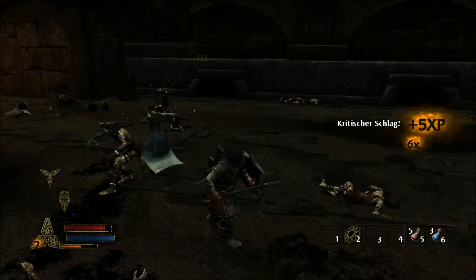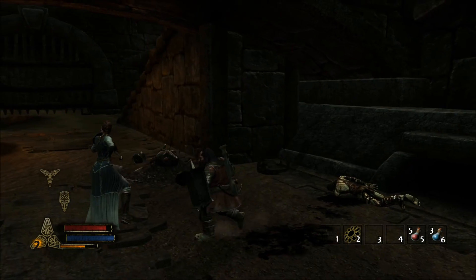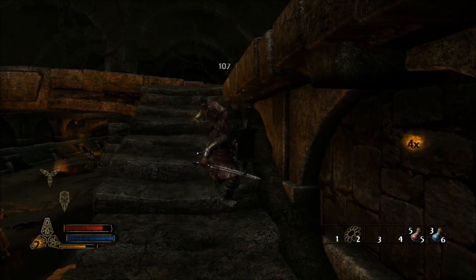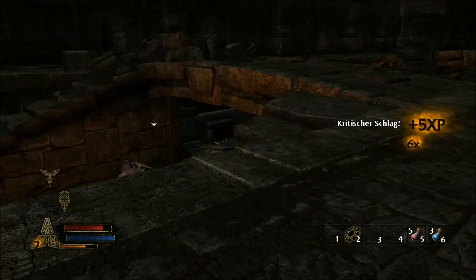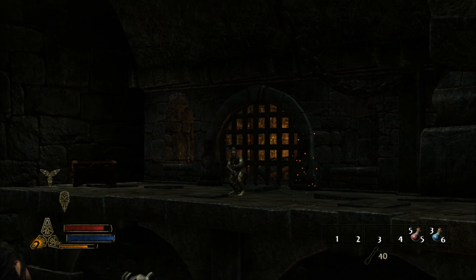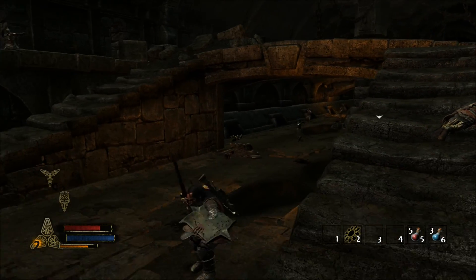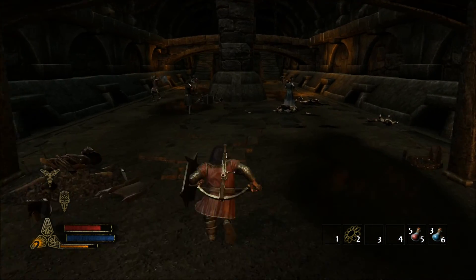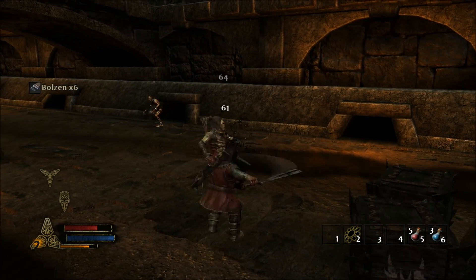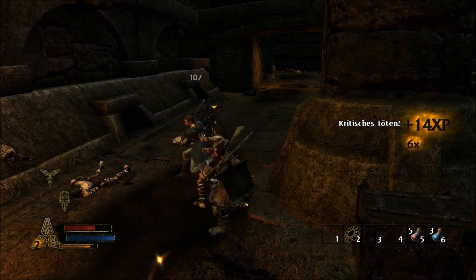Unten rechts werden die Bolzen angezeigt. Auf in den Nahkampf – ich bin ein Nahkämpfer, kein Fernkämpfer. Aber nur in diesem Spiel. Normalerweise bin ich eher der Fernkämpfer. Auf diesem Spiel ist es gut, wenn man richtig in den Nahkampf geht.